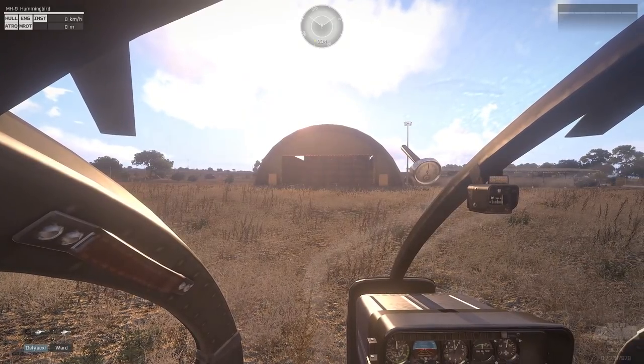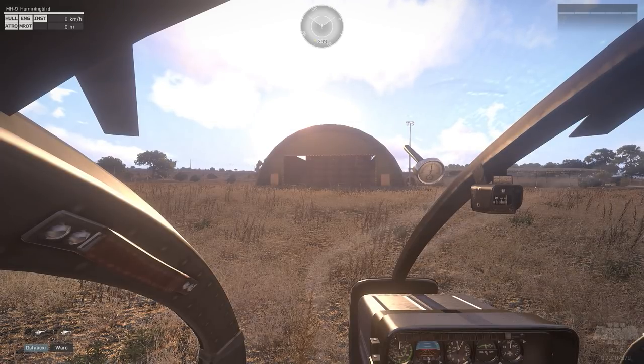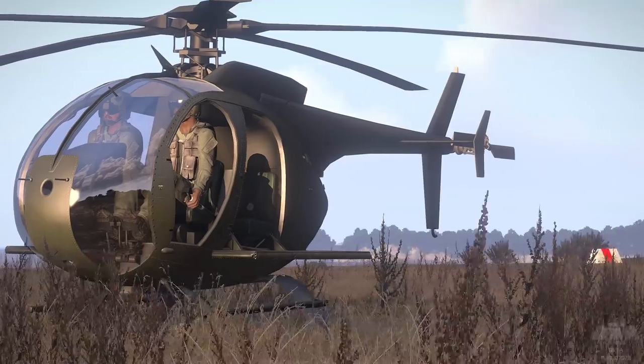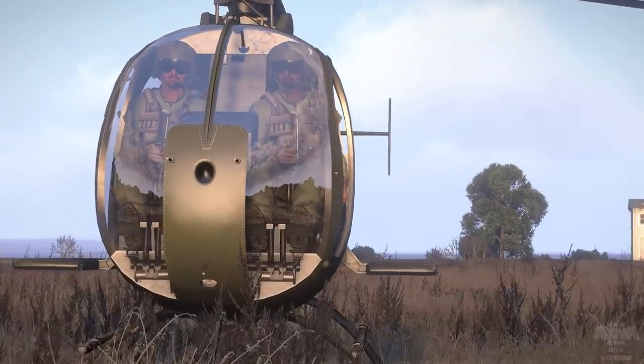From top left to bottom right, these are your hull, engine, instruments, anti-torque which is also known as your tail rotor, and your main rotor. Red indicates that the system is destroyed or close to it, while shades of yellow and orange indicate damage.